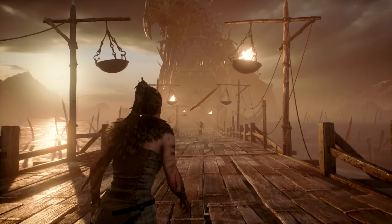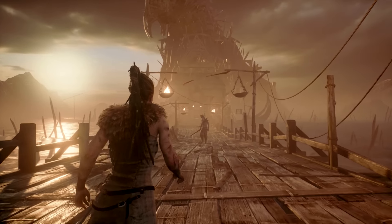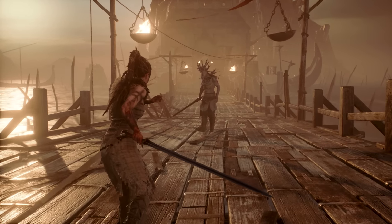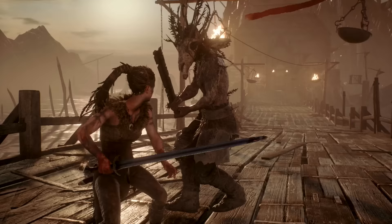Senua is smaller and physically weaker than the Vikings. It was important for us to make her feel vulnerable and not a superhero. Because she's physically weaker, she needs to rely on speed and technical ability to overcome her enemies.